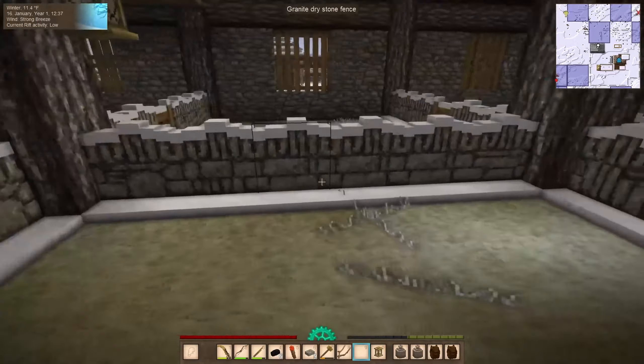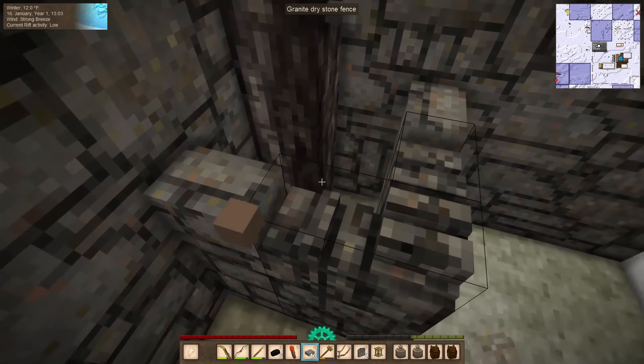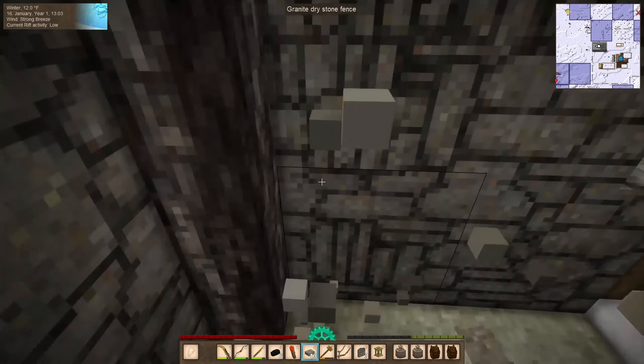If bears do spawn we'll be replacing the grass with compacted dirt — grass won't grow there. I also read that while bears can jump three blocks high, they cannot jump over a fence, but they can hit mobs on the other side of a one-block-high fence. So I'm going to be upgrading all these fences to be two blocks high so the bears cannot hit anything on the other side.